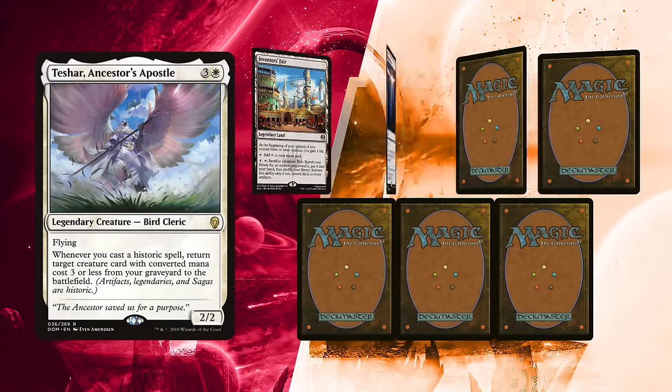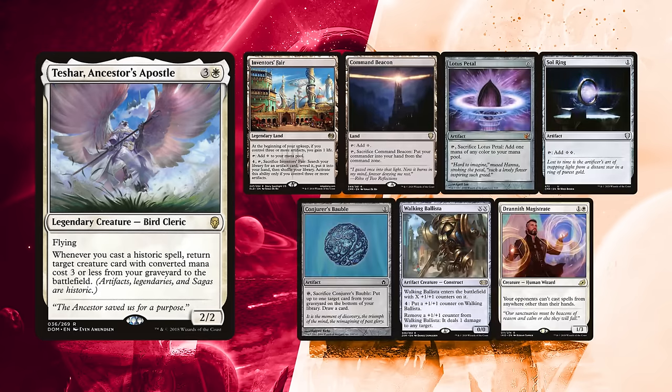Josh Milligan runs and found quite a fast hand. Inventor's Faire and Command Beacon for lands — both colorless — but he has Lotus Petal for colored ramp, and Sol Ring as well. Conjurer's Bauble for some recurring loops, while Walking Ballista is the finisher of his infinite mana loops, and Dreadnought Magistrate is a great stax piece that can hit play on turn 1 if he so wishes.